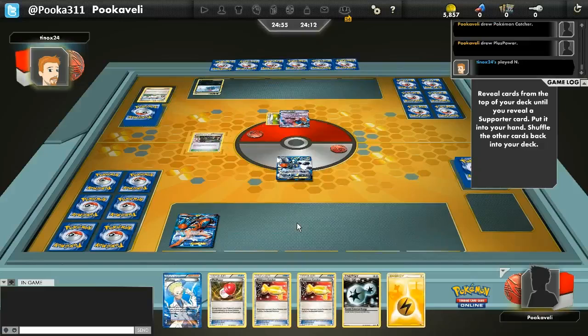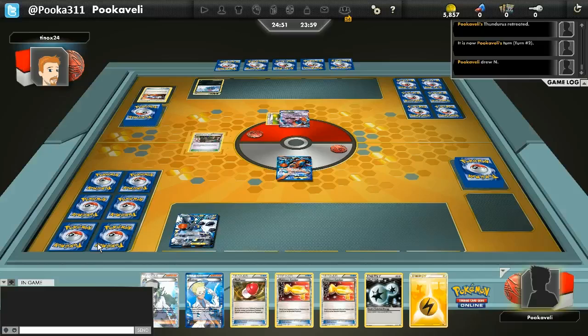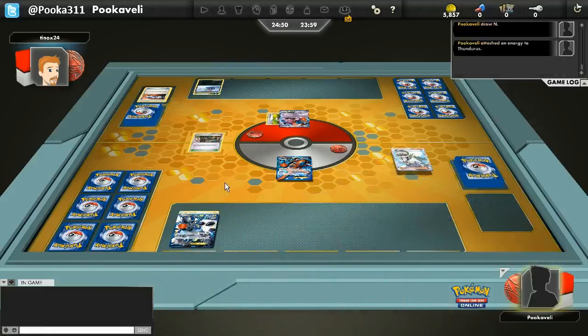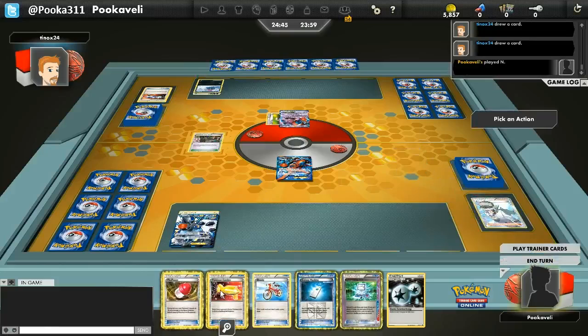Looks like this might be a Weavile Exeggcute deck, which normally is not the most playable deck out there. But it can be scary sometimes if they just kind of draw everything. We'll see what happens. He does decide to Catcher out my Deoxys, which could buy him a turn. But it looks like I do draw Computer Search, so I should be able to get a Switch or a Float Stone with that.